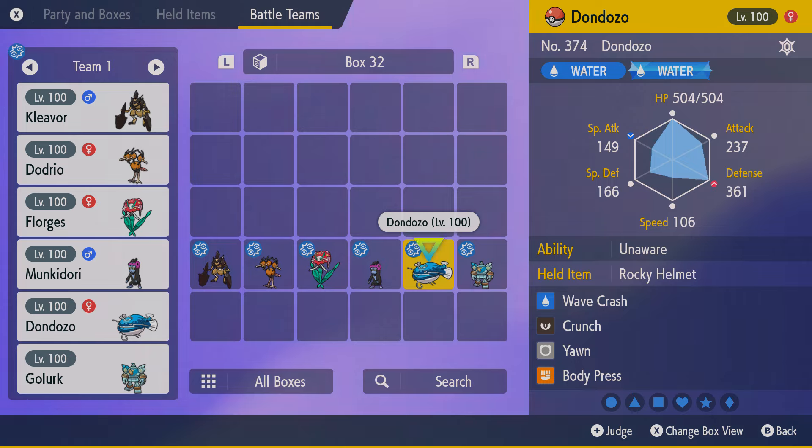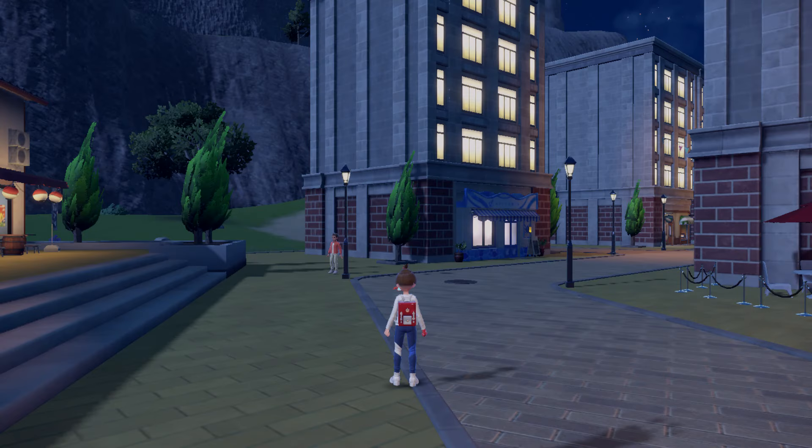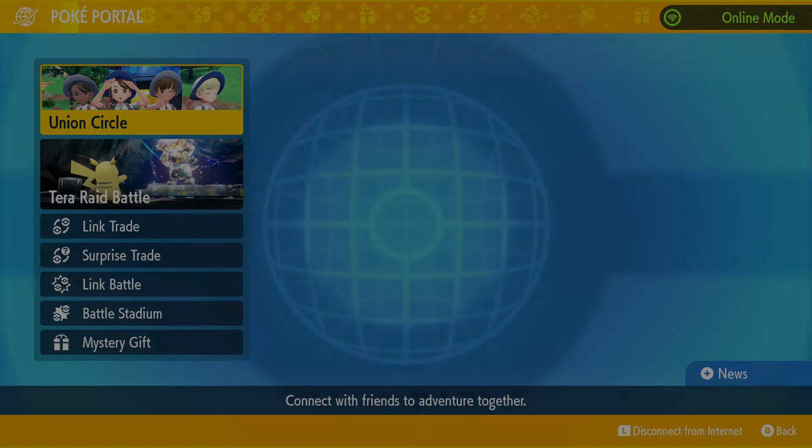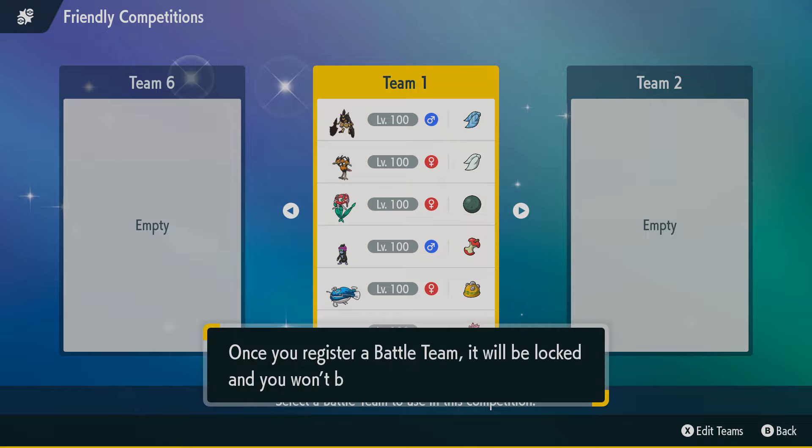Unaware Dozo - max defense this time, bringing a more standard Dozo. Crawdaunt is pretty scary. And then last, bringing the last Pokémon on our current team: Golurk. I went max Attack and Speed in case he tried to do something weird to creep Golurk by not going fast enough - to maybe catch him off guard, because Golurk is the type that might come in, get one hit, and just die. Might as well cheese with max Speed.